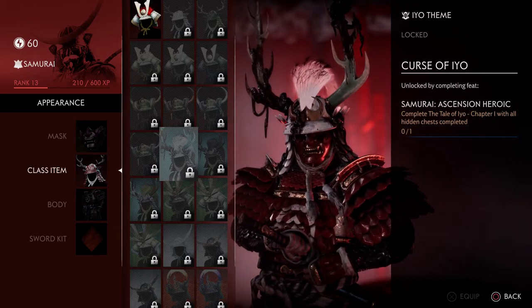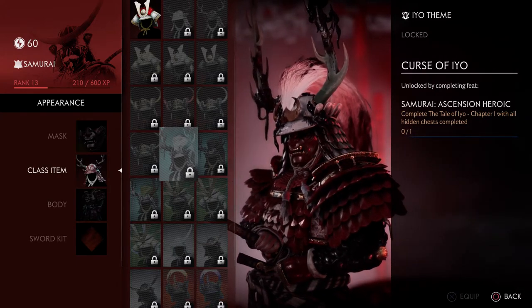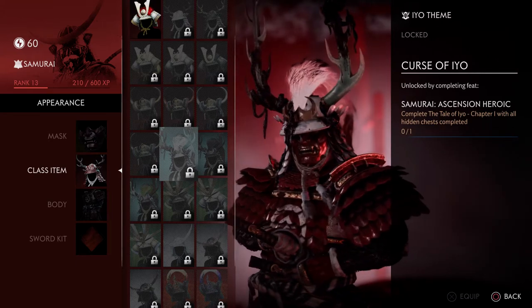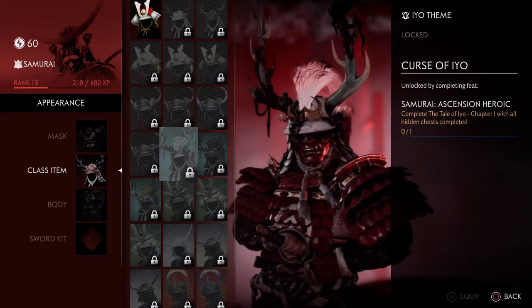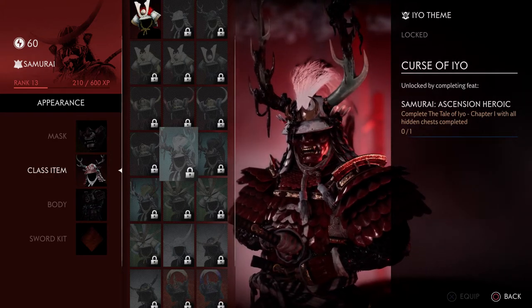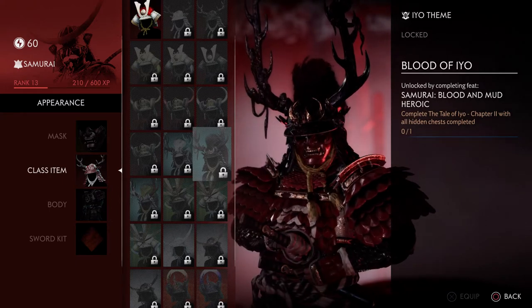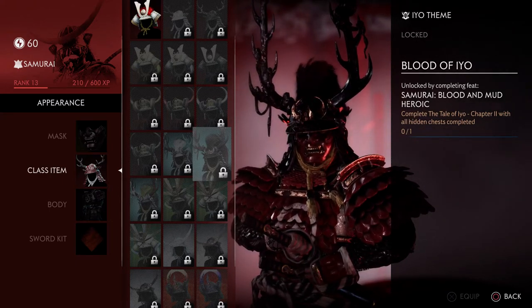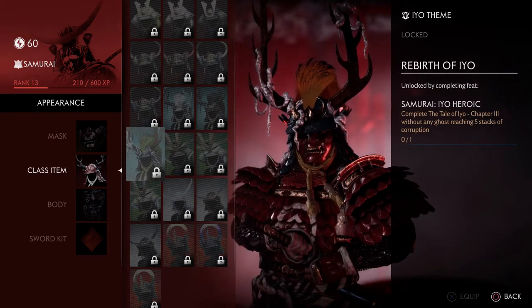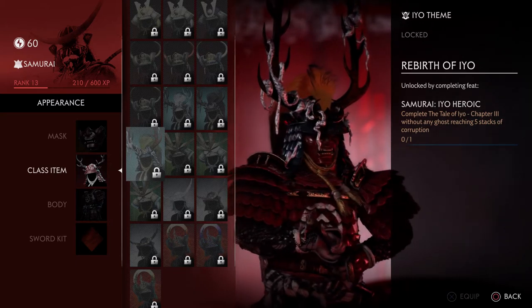We get to the raid armor — this is the armor you get from the raid, and you can also get it by collecting hidden chests in the actual raid. That makes me happy that they just give you armor if you get all the hidden chests, which is really cool.